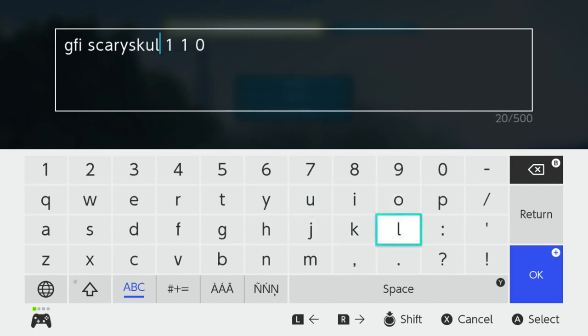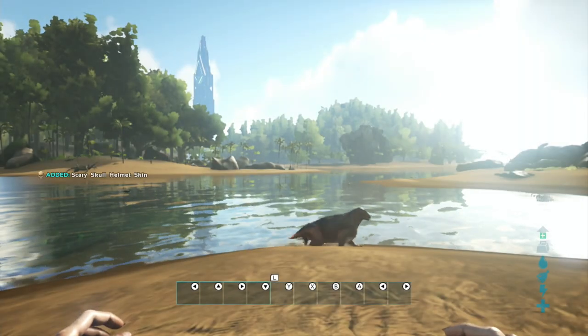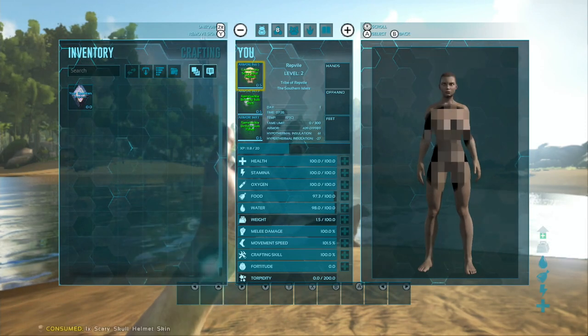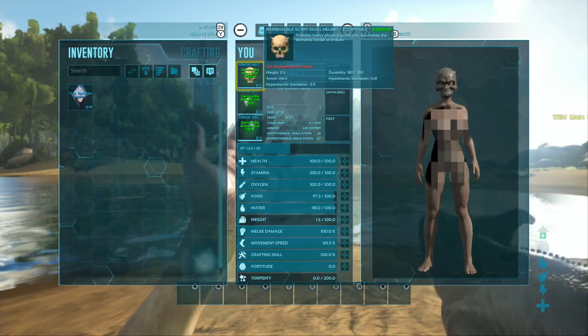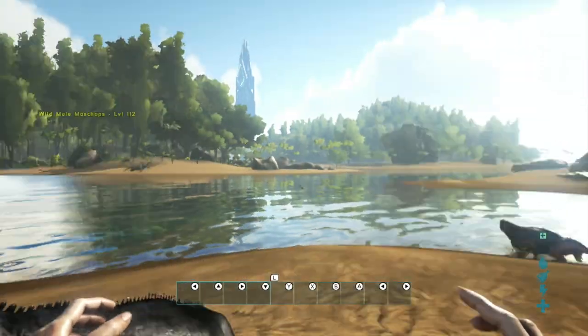You might have been wondering where I got that skull from in the intro. As far as I know, that's only available when you defeat Rockwell on Aberration. I wouldn't even have thought this would have been in here yet, but oddly enough, there it is. And it looks awesome. It's just a little bit strange that we don't have access to Aberration yet, yet I can summon some of the things from it.